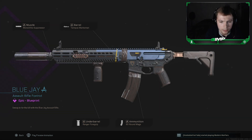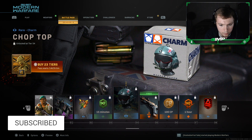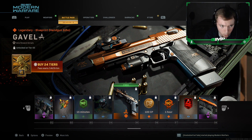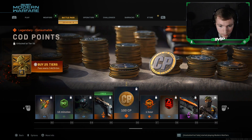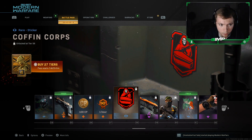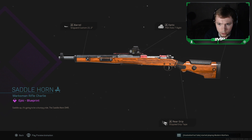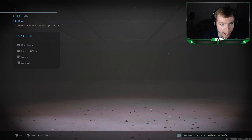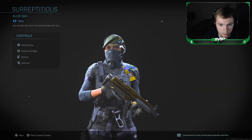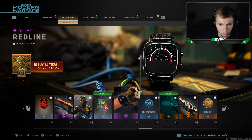Blue J blueprint for the assault rifle looks pretty clean — I believe that goes on the M13. Rocket Ranger emblem, 15 minutes double XP token, Chop Top charm, and a blueprint that looks like a desert eagle — that blueprint looks pretty smooth and clean. 100 COD points, double weapon XP token. Coffin Corpse sticker, Saddle Horn blueprint for the marksman rifle — looks pretty clean. Then the Surreptus skin — I'll show you guys that real quick. Love Never Dies spray, and the Redline watch.